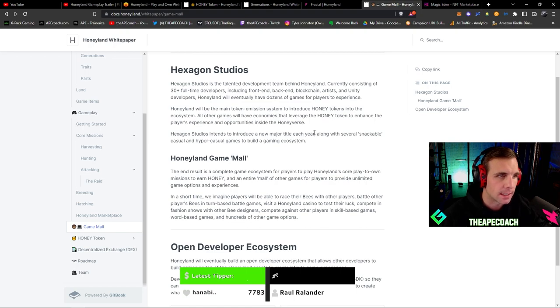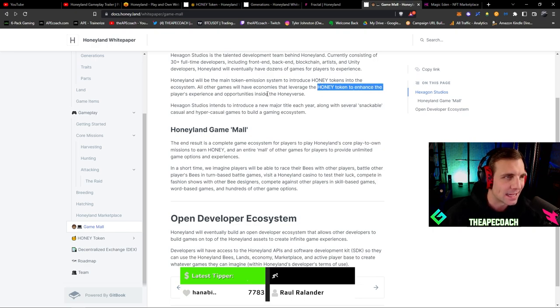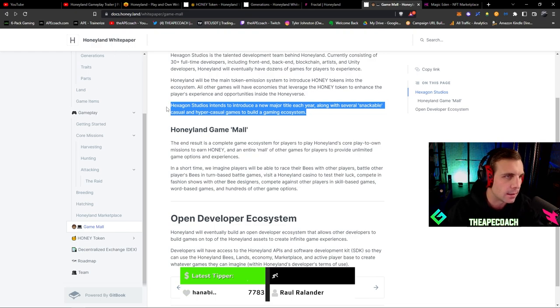Hexagon Studios has 30-plus full-time developers including front-end, back-end, blockchain, artists, and Unity developers. Honeyland will eventually have dozens of games for players to experience. Honeyland will be the main token emission system to introduce honey tokens into the ecosystem. All other games will have economies that leverage the honey token. They plan to introduce a new major title each year along with several snackable casual and hyper-casual games to build a gaming ecosystem — essentially a big game per year plus mini games that all utilize honey.